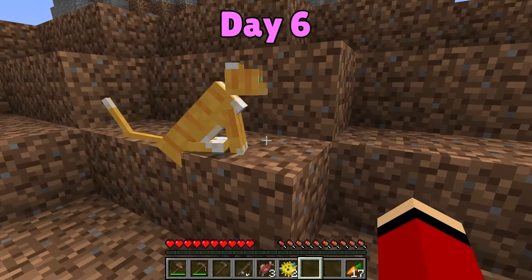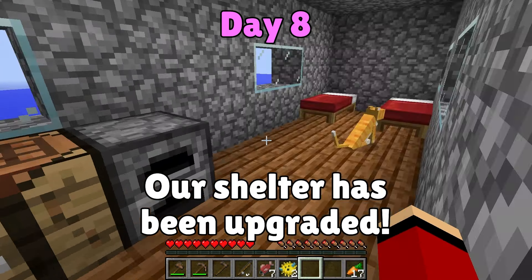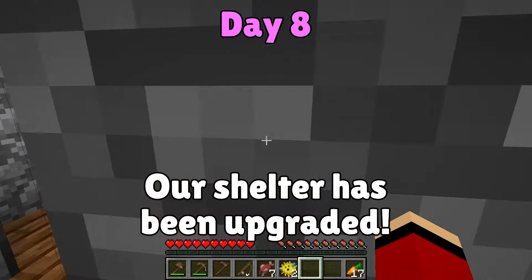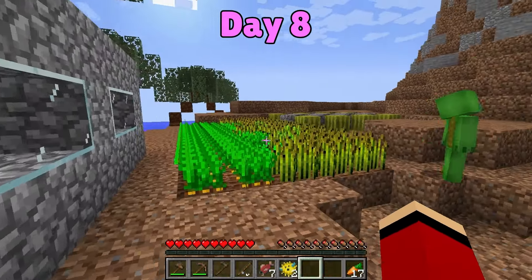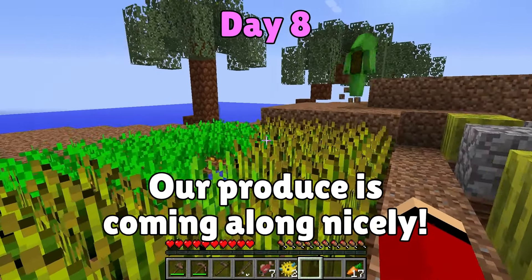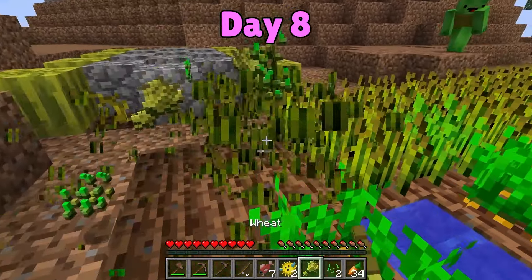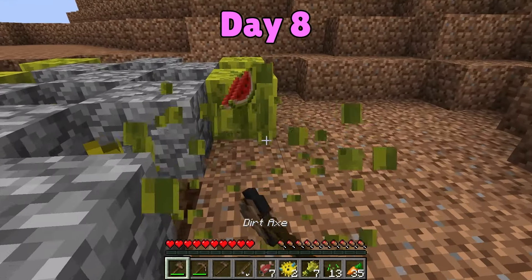Day six. We caught a cat! Our shelter is really strong now that we've upgraded it with stone. It'll protect our pet cat better. The farm is coming along really nicely too. The crops are ready - even the watermelons! Let's collect them. I'll help you out! Day eight. We harvested all of our crops and reinforced our shelter.